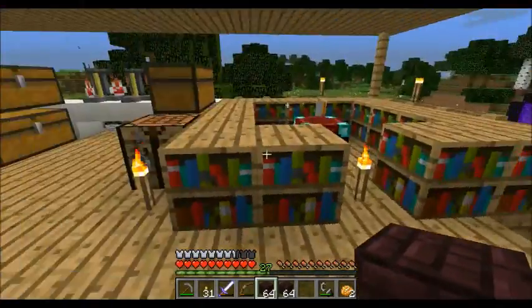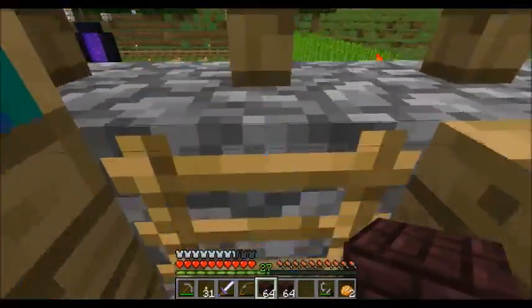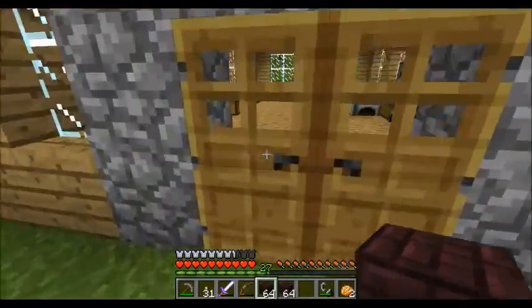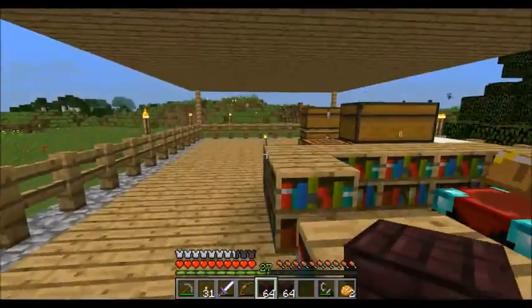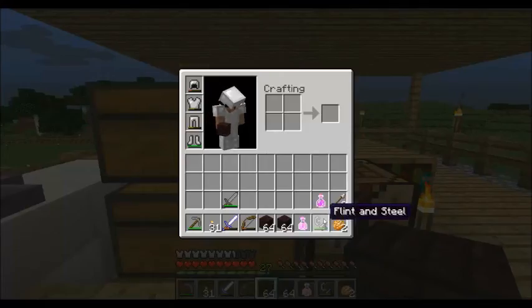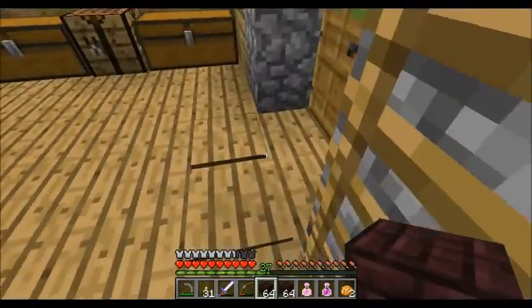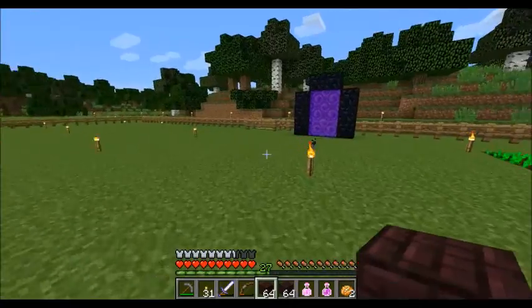So now we'll head back to the Nether and start building our enchanting area. Let's grab some potions — we're definitely going to be set on fire a few times. We'll take fire resistance and strength potions with us, move them off the hot bar, and with any luck we'll get it done in one try.